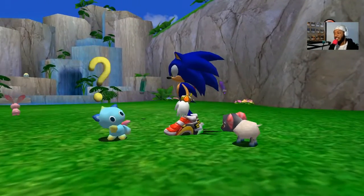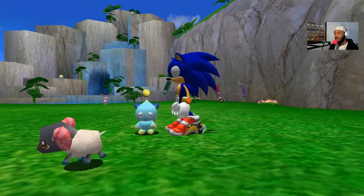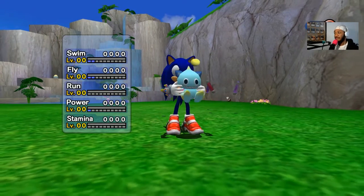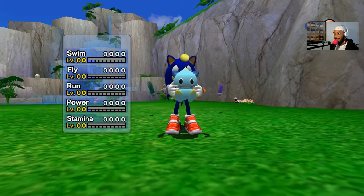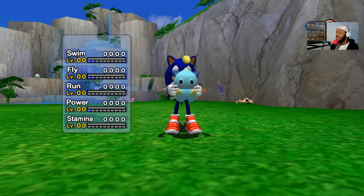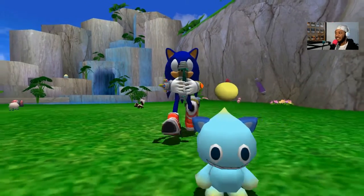We can feed these animals to our Chao. When you do, their physical characteristics and stats will change. We fed him the blue raccoon and he gained the ears of the raccoon. For stats he got two points in swim, two in fly, and one in power. Those stats don't come into effect until the stat bar fills all the way up and he levels up — until then, just sit tight little buddy.